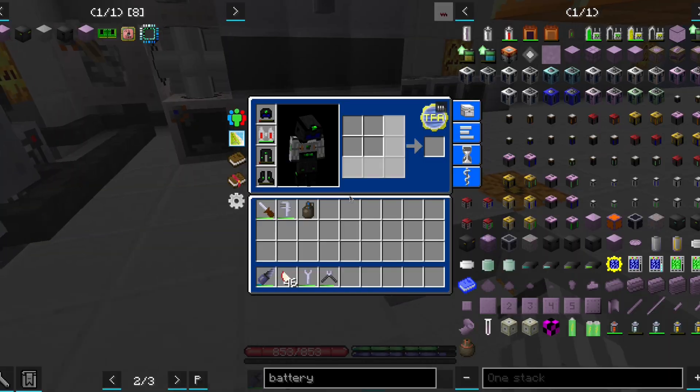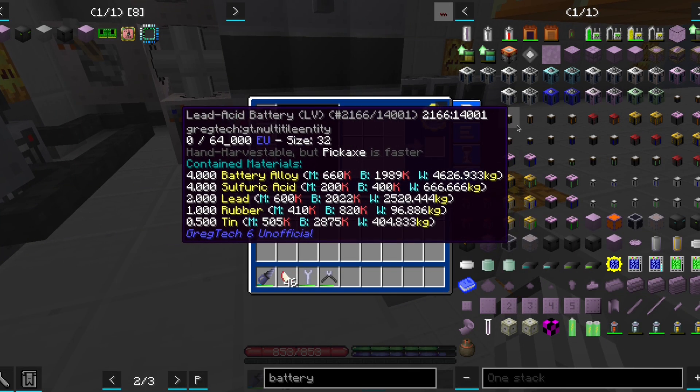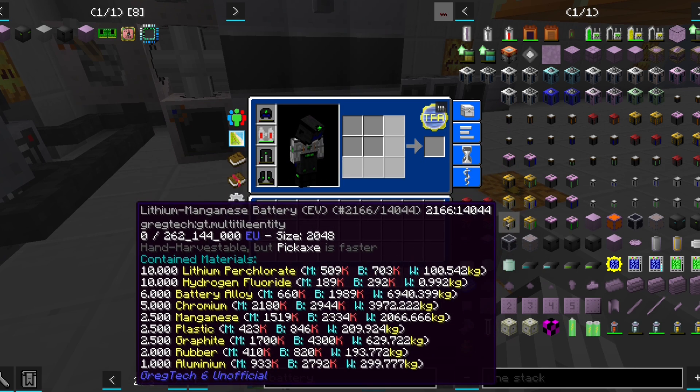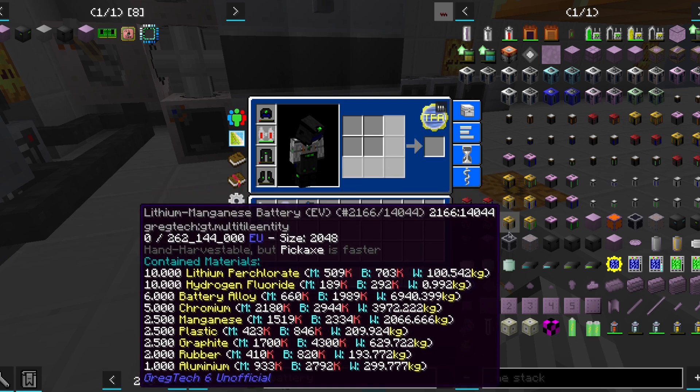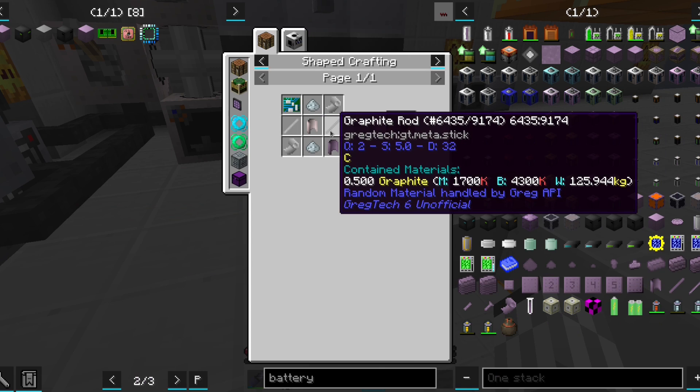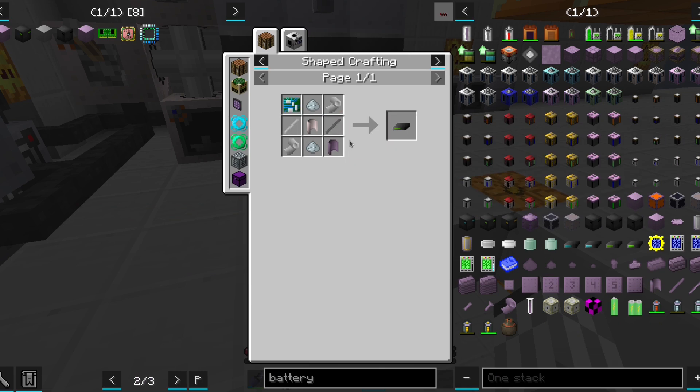So we shall have one more usage for the graphene: better batteries. We can now make lithium ones that are tens of times better than the ones we are currently using. However, these batteries require some circuitry inside each of the cells — that is going to cost us 6 tier-6 circuits for each battery.